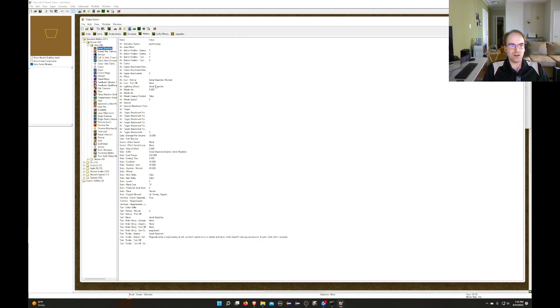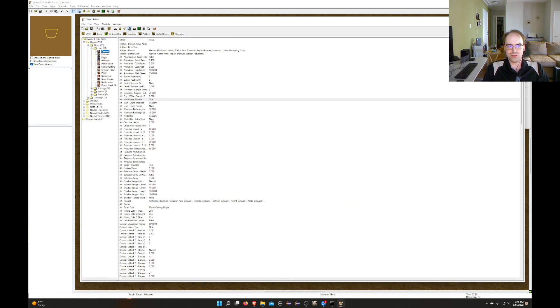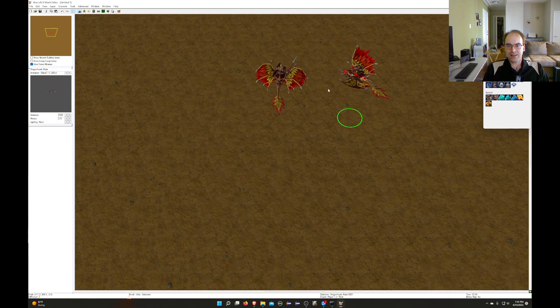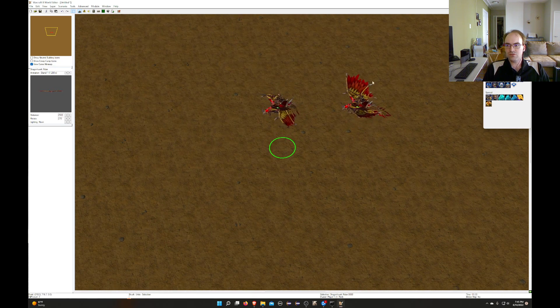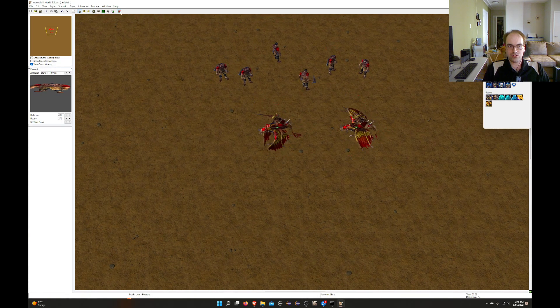Let's make an ability that requires something. For those who might have tried this on Reforged: if you go to Aerial Shackles, go to tech tree requirements and add farm and barracks, then when you build the farm it unlocks — because the tech tree systems of Reforged are broken. Blizzard broke them and never fixed them, which ruins any content that relies on requiring multiple buildings. Let's see if they fixed it.